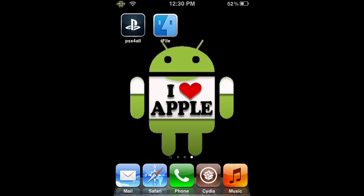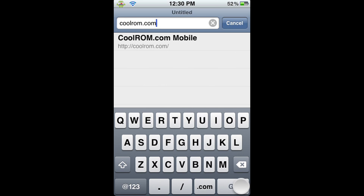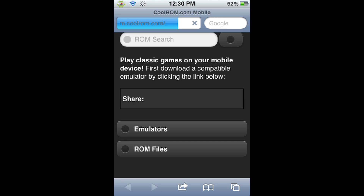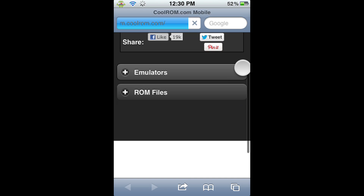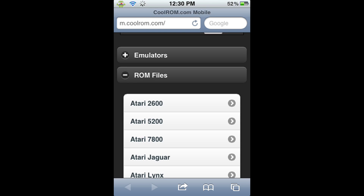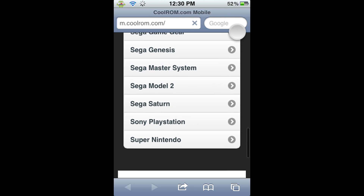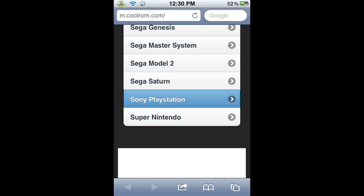Now, to get the actual game, we're going to go into Safari — the iPhone's native Safari app. When it loads, go into the URL and search CoolRom.com, just as I am typing it here. When you search CoolRom.com, it will automatically redirect you to their mobile website, which is fine because their mobile website is very easy to use and, in my opinion, better than their regular website. As you can see, we have two easy choices: emulators or ROM files. We are going to click ROM files, which will bring up a list of all the emulators they have ROMs under. We are going to scroll down looking for Sony PlayStation, because that's the system we're trying to get games on. When you find it, click on it.